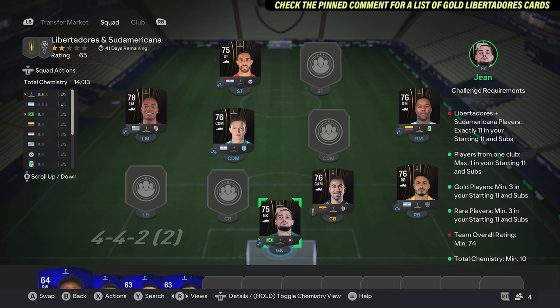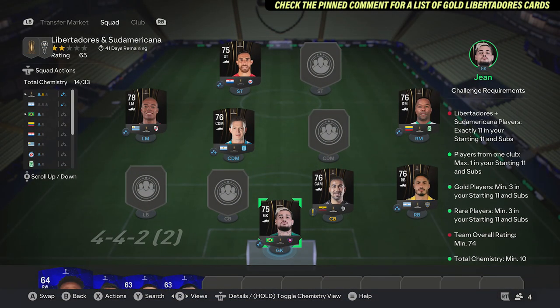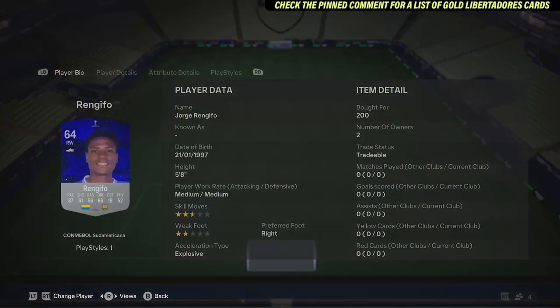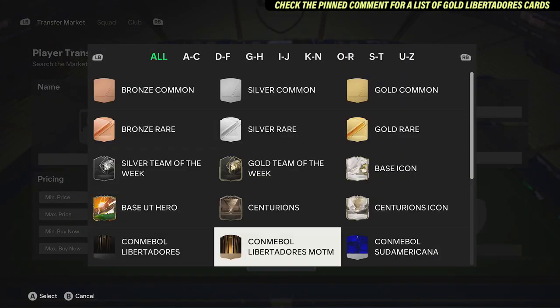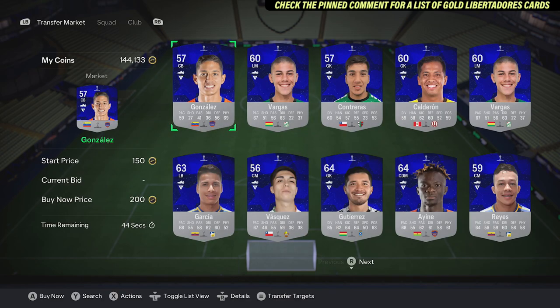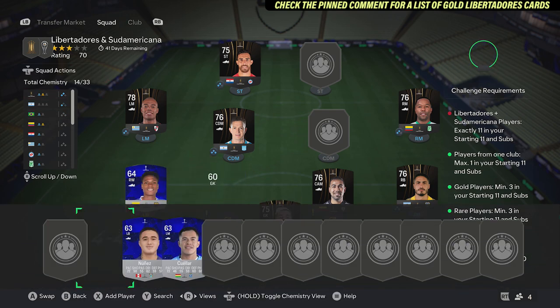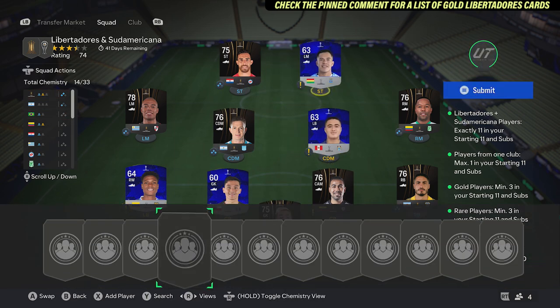Make sure the Libertadores cards are all from different clubs — pick them up at around 700 coins each. Make sure at least five are in the correct position for chemistry. Then pick up four Sudamericano cards, all around 200 coins, all from different clubs rated around 60, and that completes it. This squad costs around 6k total.